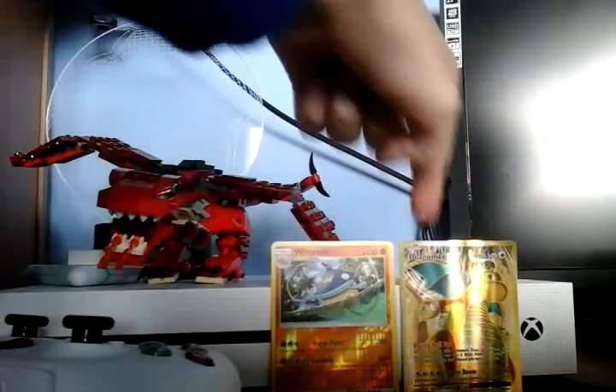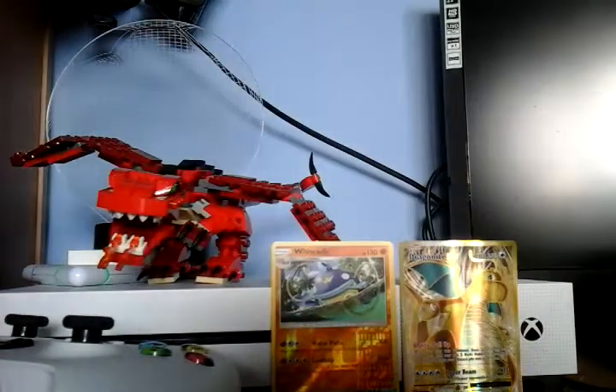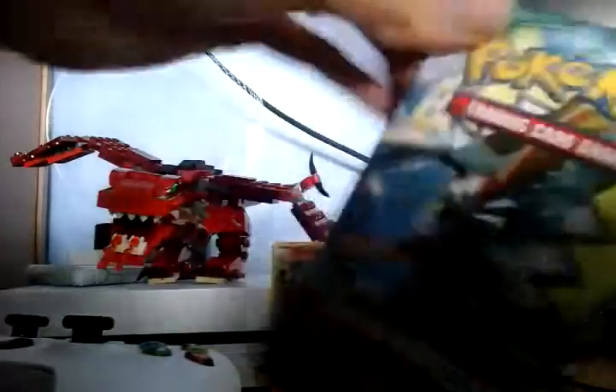That Dragonite EX — that card is the main one of this episode probably. Now I'm onto my second Tapu Koko pack. One, two, three, move to the front. Cards: Lampent, Alolan Vulpix, Comfey, Chansey — I've got a shiny Blissey in Moon — Helioptile, Turtonator, and Electric Energy. Not a great pack.